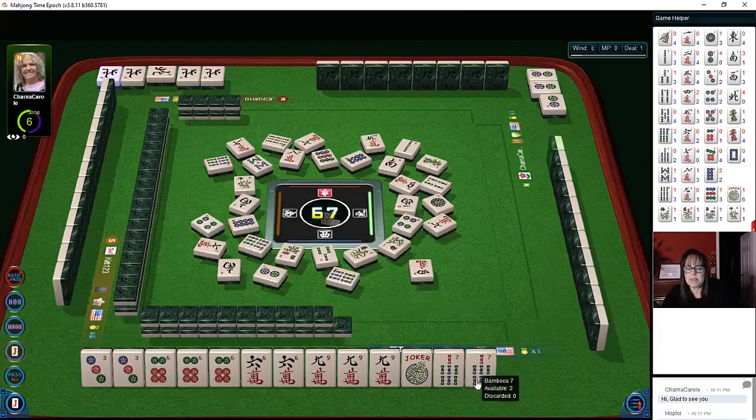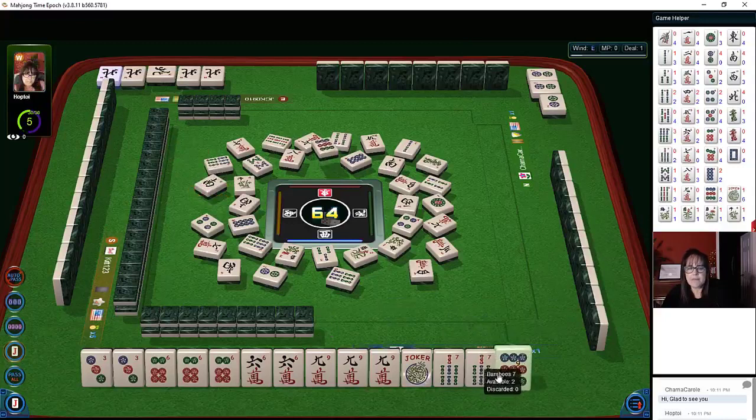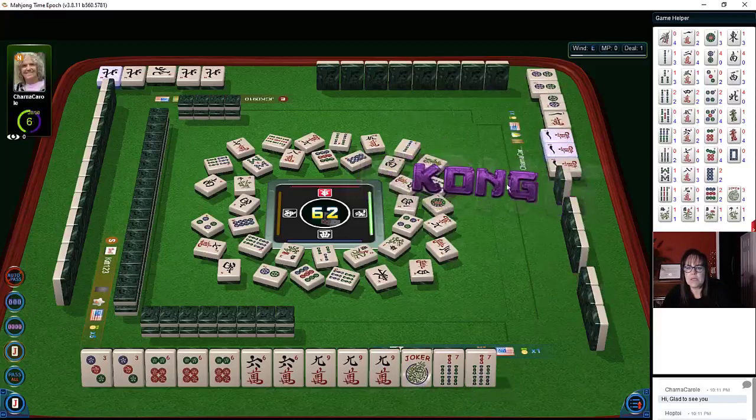Three characters. There's a hesitation there. Four bamboos. South wind. Nine dot was discarded early — nine dots. So now we're going to let one of these sevens go. East wind — we don't know what the player two to our left is doing. One character, and who knows what number tile they need over there. South wind.